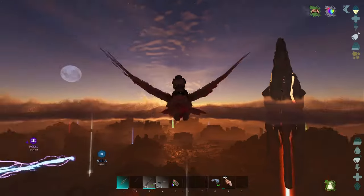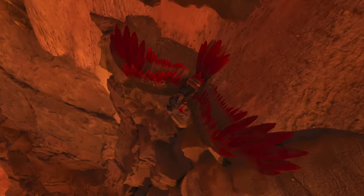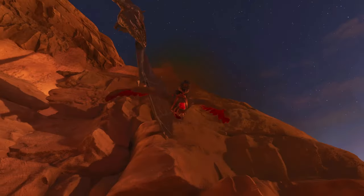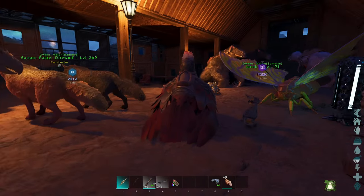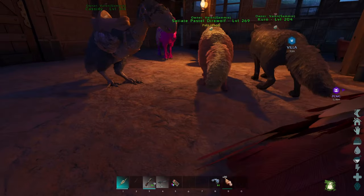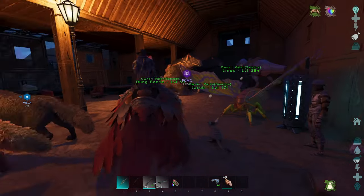Join me as we evade angry wyverns with our newly raised Argentavis Pequenya in this episode of Scorched Earth Ascending! We got our little bird — she actually fits through the double doors, so I was able to fly her in. We named her Pequenya because that means 'little one' in the feminine.